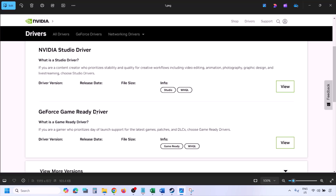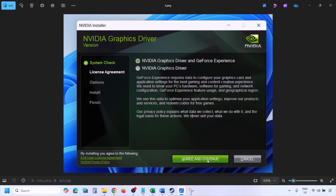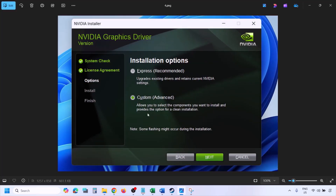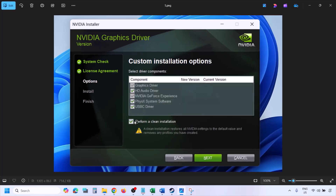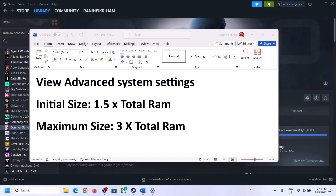You will see the latest GeForce Game Ready Driver. Click View, then Download, and let the download complete. Run the exe file, click Agree and Continue, select the Custom option (not Express), click Next, and then check the box that says Perform a Clean Installation. Click Next and let the installation complete. Once done, restart your computer, then launch the game.